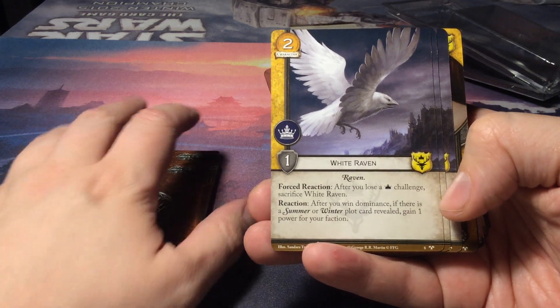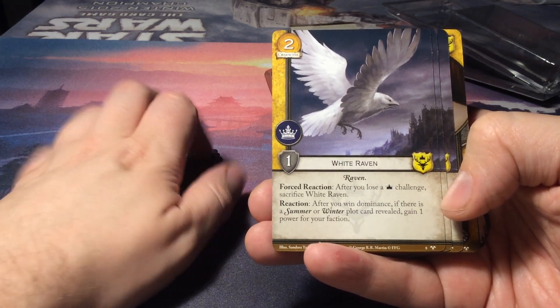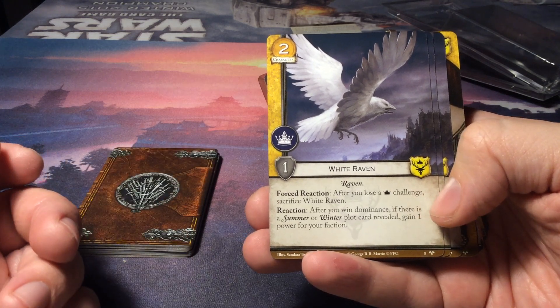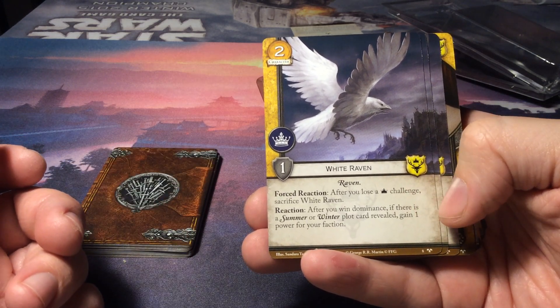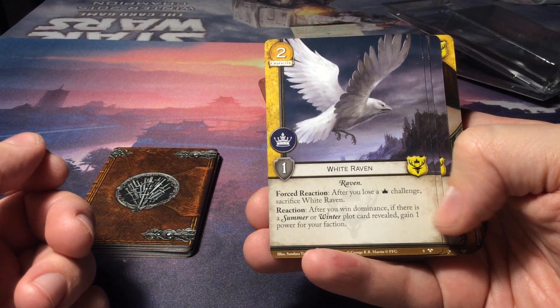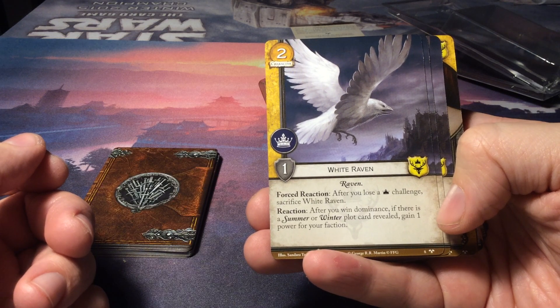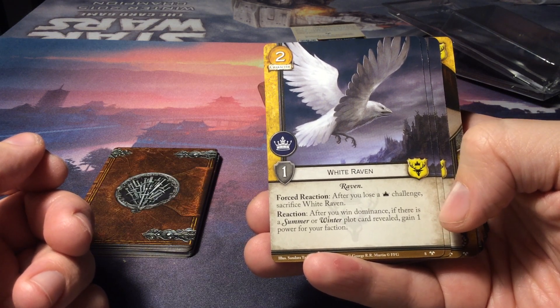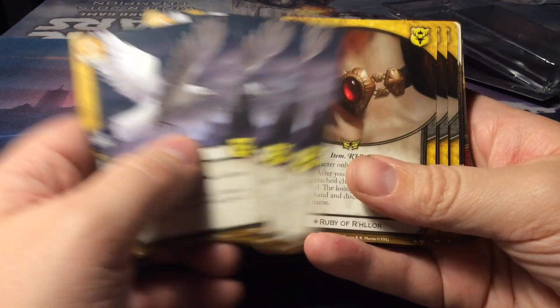We have the White Raven for House Baratheon. For two gold we get a one strength power character — it's a Raven. With a forced reaction after you lose a power challenge, sacrifice White Raven. Reaction: after you win dominance, if there is a summer or winter plot card revealed, gain one power for your faction.